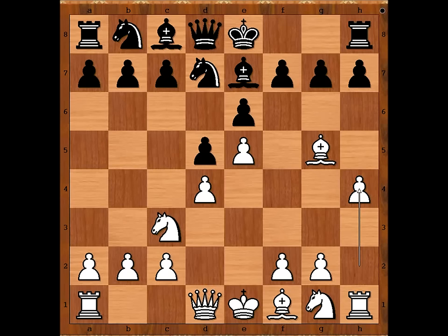This is a variation in which white sacrifices a pawn. Bishop takes bishop, pawn takes bishop. Black to move — should black capture the pawn or not? Huber did. Queen takes pawn. Black is a pawn up. White to move. How would you continue?